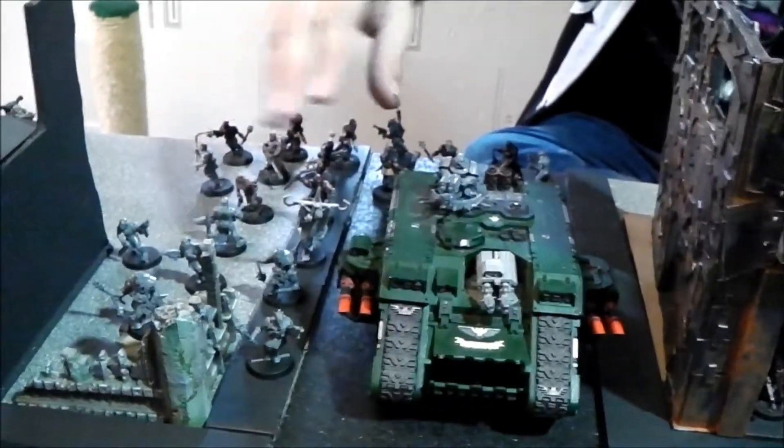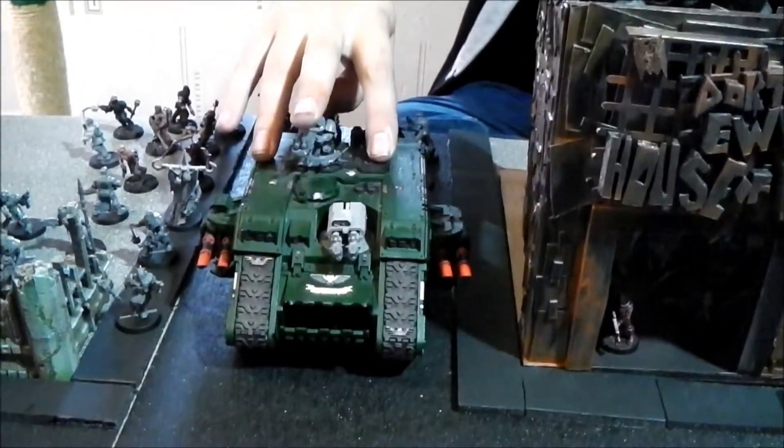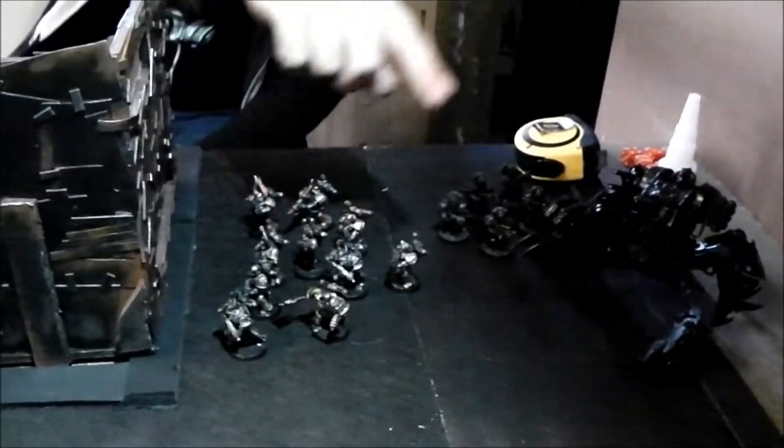And then the other Chaos Force: a big blob of Close Combat Cultists, a Land Raider with Lucius the Eternal and a squad of Marines in it, another Cultist blob with a Hellbrute — that's the Hellcult formation — another Marine squad and a Defiler.